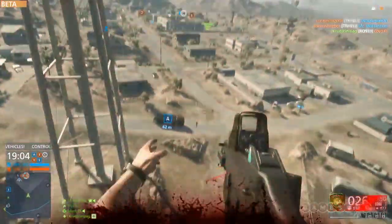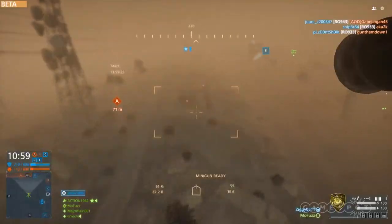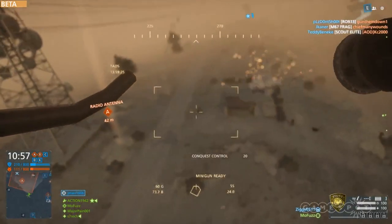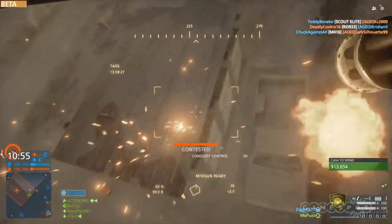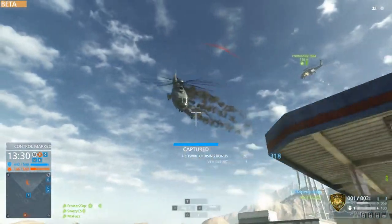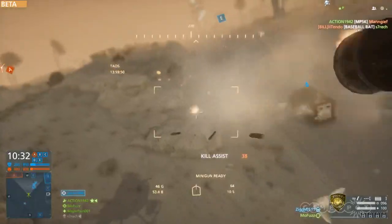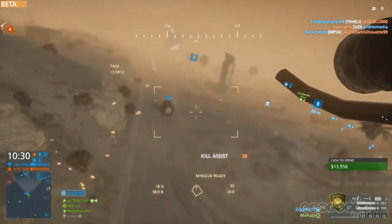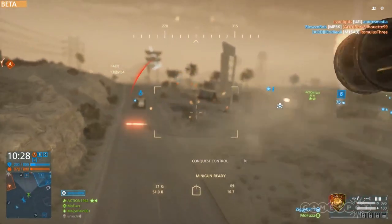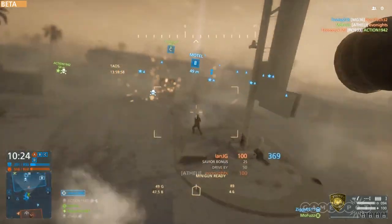Dust Bowl, in contrast, hosts both Hotwire and Conquest, and really excels at both. Visceral looked at what vehicles, dust storms, or lack thereof, and objective placement leads to the best player flow. By flow, I mean moving players into each other at a regular and entertaining pace. I'll also give credit where it's due in removing jets, which refocuses combat on the ground where the game shines. I do understand that this might upset Battlefield 2 fans.